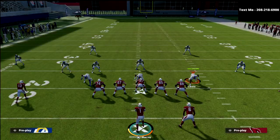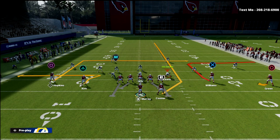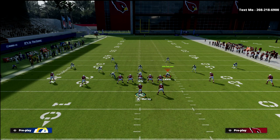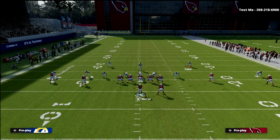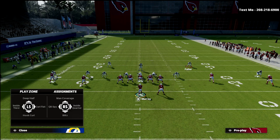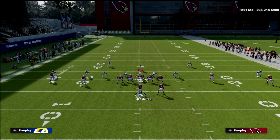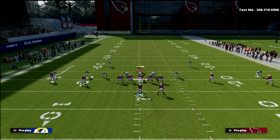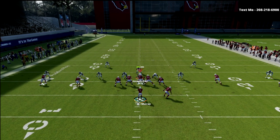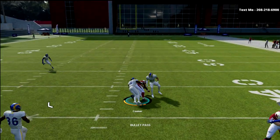Another way we could do this is we could actually put the running back on a vertical and then put the circle receiver on a smoke. This is another example of a way that you can get the same basic thing and maybe be a little bit more effective for Madden. What it's going to do is put some strain on their user because these flat zones are going to get pulled out right at the snap, and then I could just throw this ball in here and get about 10 to 15 yards.